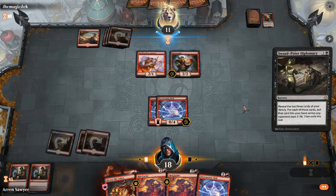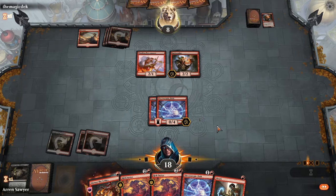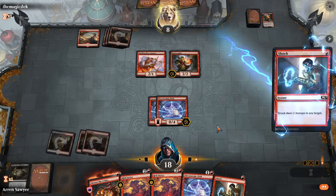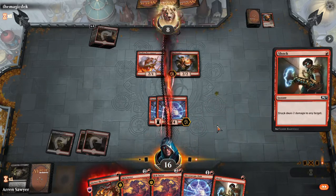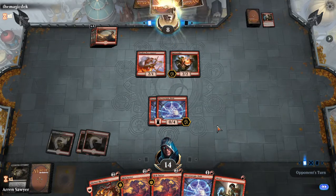Oh, he's going to give me everything — very nice of him. Yeah, usually red decks stop Sovereign's Bite from going through; a lot of decks do actually. Six point life swing is pretty nice.